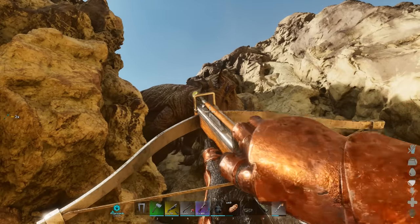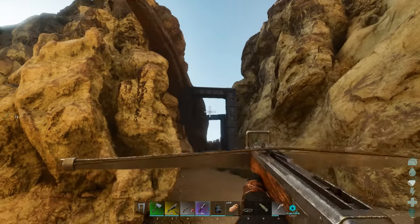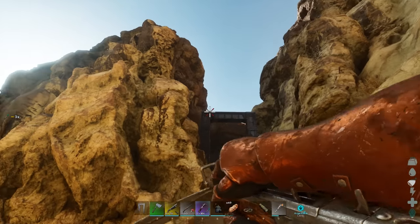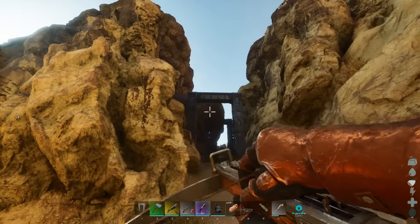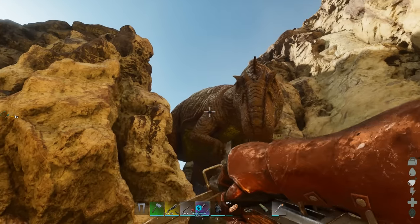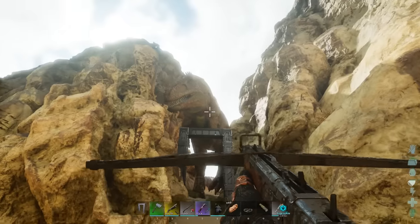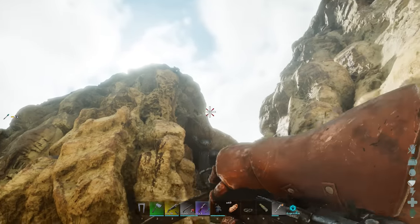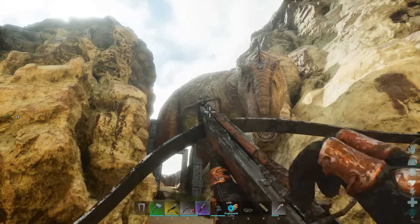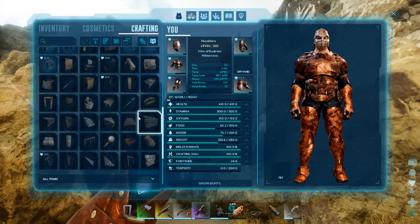Now start shooting it with narco arrows. This may take a while — I was doing it in a real game while live streaming. It's trapped so just keep shooting it. Do it as fast as possible because the torpor goes down really quickly. I started with 191 narco arrows. Skipping forward 8 minutes and we're about out. Switching to a long neck with narco darts — I've got 61 of those.